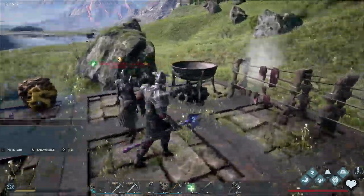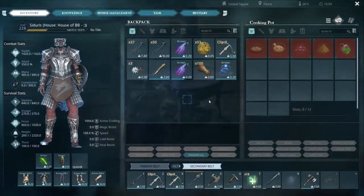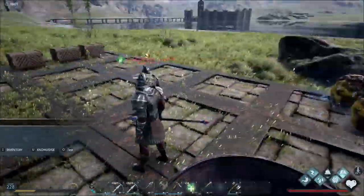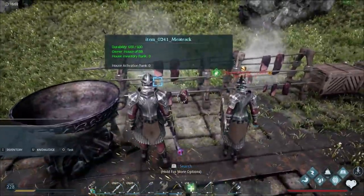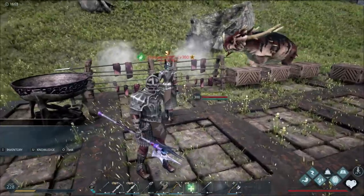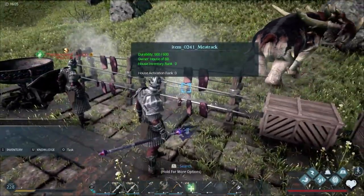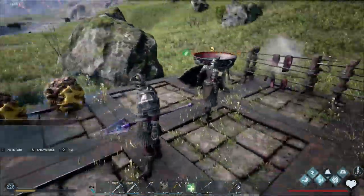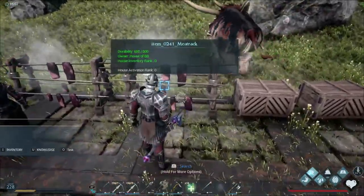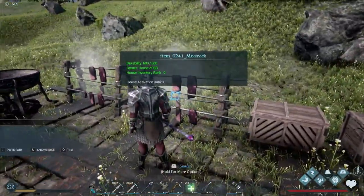Let's look at some of the graphics changes. The cooking pot now looks like a proper cauldron — it looks really cool. The Larder Box is no longer a Larder Box and is now a Meat Rack. The one unfortunate thing is the Meat Rack takes up almost twice the space as the Larder Box, which is a little annoying. It did not break them with the update though. The new look is really good — it's what you think of when you see a meat drying rack.